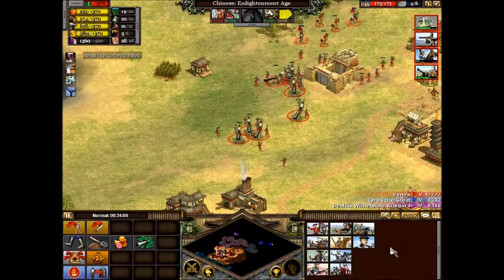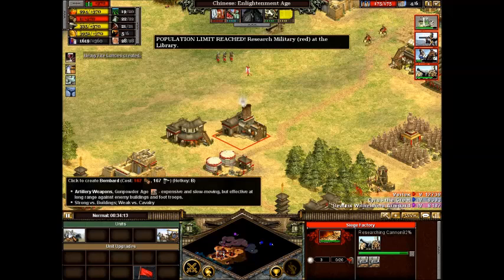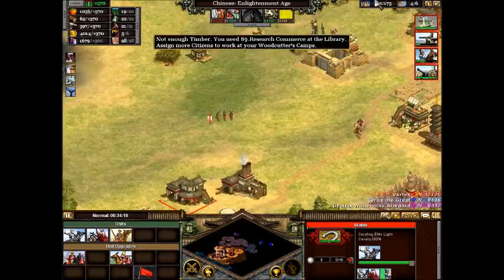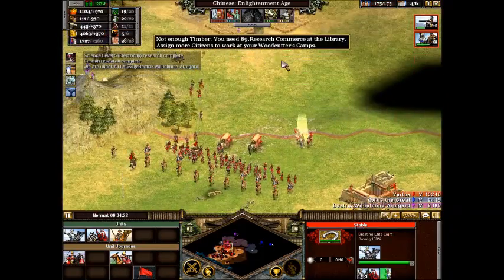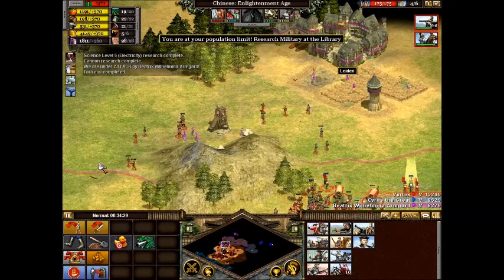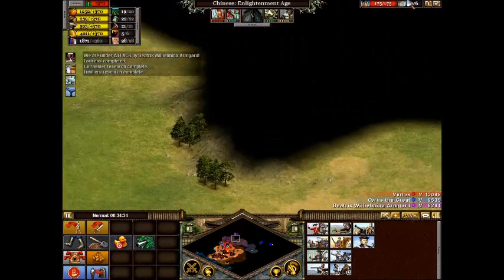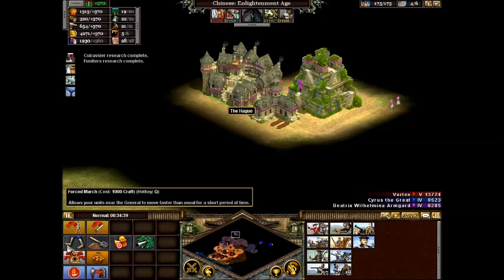I'll gather everyone up and get some units being created back here while I'm gone — that'll be useful. Looks like there's a city. You can attack different ways: take them city by city, or head straight for the capital. I don't want to wait, so I'm going straight for the capital and hope I'm far enough ahead to take it down.